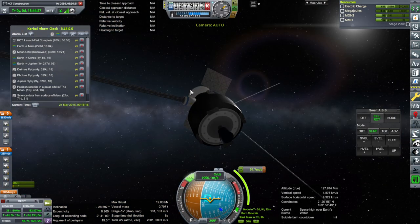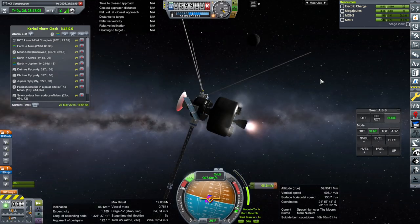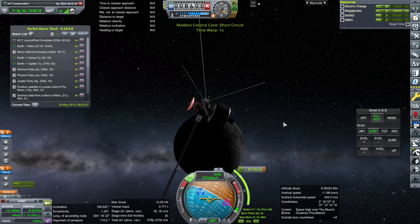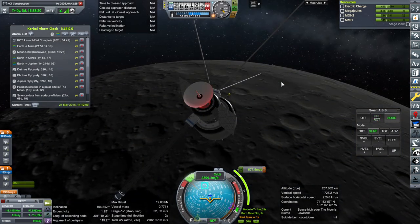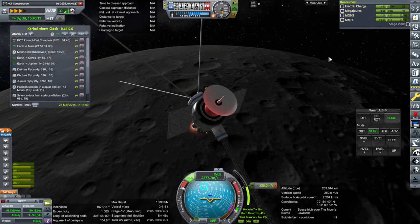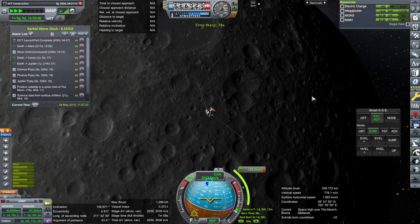Interplanetary Comdish Alpha communication failure — that's a bit of a problem. There's Earth, there's the moon. We have a lot less delta-V in here than I remember. Ah, it was lying. Short circuit in the modern control core — that's just the battery thing, but still. And go. Staging. The Interplanetary Comdish is probably still working anyway, because the failure mod does not understand real antenna. Well, that looks pretty good for now — we will do that. Hopefully no more batteries will be at issue.